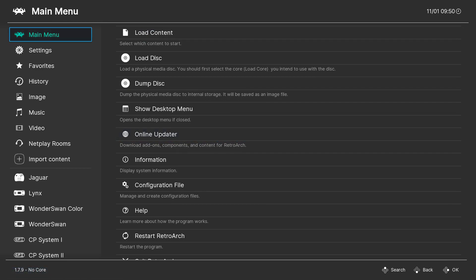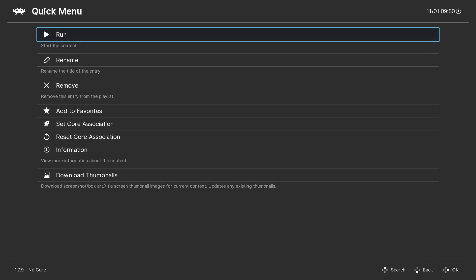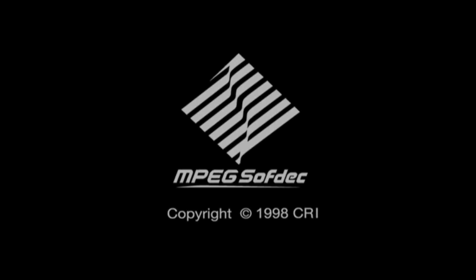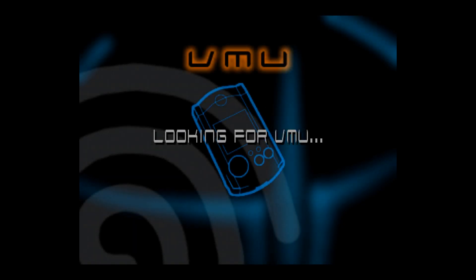Once you have that, the next thing we're going to do is set up an internet connection. You can do this through multiple ways — web browsers, whatever — but I prefer setting it up through Quake 3 just because it's the easiest. So I'm going to boot up my Quake 3 Arena Dreamcast game. When you actually do this yourself, it won't be any problem. I'll mention here while this is setting up that you do not want to do any kind of speed-up hacks or anything while you're online.